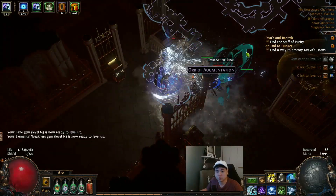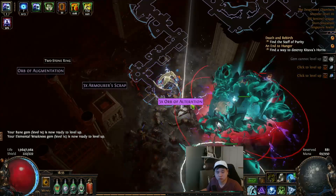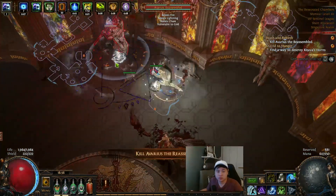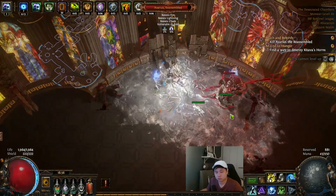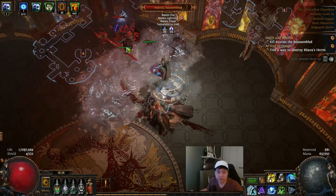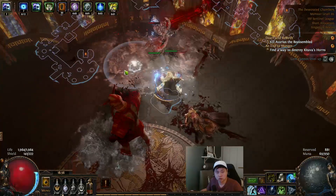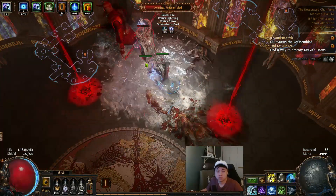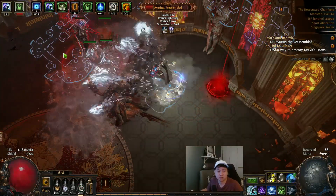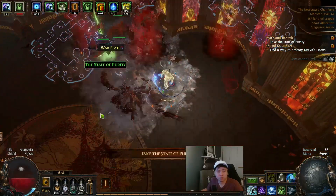Getting some flask charges — allow me. I'm full, let's go. Kill him here. That hitbox, wow. My stone Golem — ouch, that hurts a lot. Done. Once done, go back to the waypoint and you can go back to town.